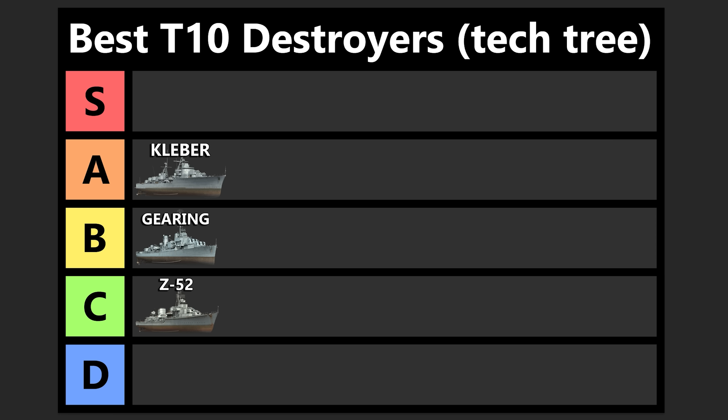Up next we've got Harugumo. Putting this one in B tier — it's just an okay destroyer. It's got really good firepower with 100mm guns that have some artificial pen improvements, meaning you don't have to take IFHE on these anymore. The DPM is pretty nice, especially on the armor piercing. The problem with Harugumo is that it's really slow and really clumsy, so it eats torpedoes pretty easily, especially if you end up stopping in your smoke to farm.